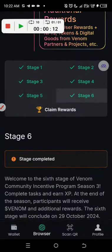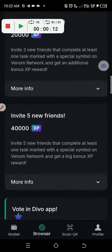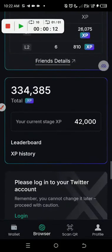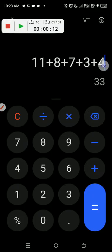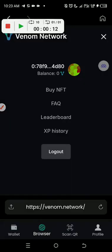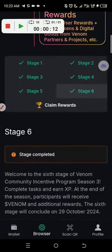Last stage, stage six: one, two, three, four — that's 42,000 XP. So if I add season one through six: eleven plus eight plus seven plus three plus four, that gives us 33 tasks total at the minimum. And you can see this is my wallet attached to it.